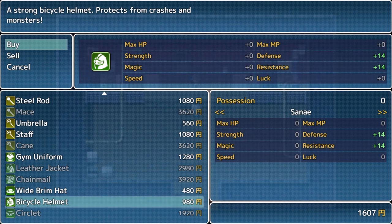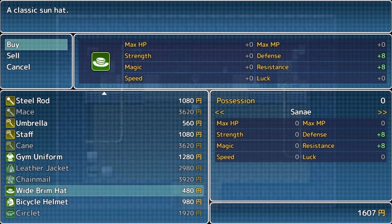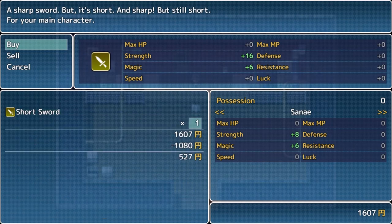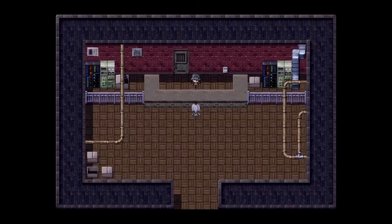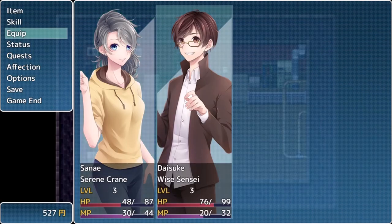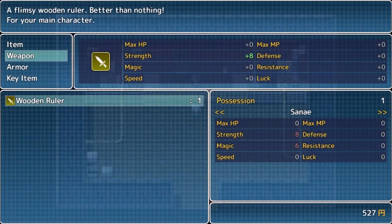The bottom right numbers are what the total bonus you get for the swap. Currently we only have Daisuke and we do have access to a bicycle helmet, which is super useful. The circlet gives a ton of magic resistance - whether or not that's actually useful is questionable. Generally you want to be able to kill things faster, so we'll go with a short sword and then swap out her equipment.